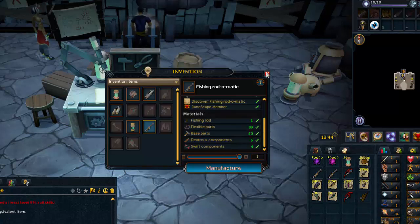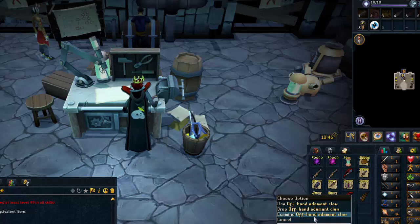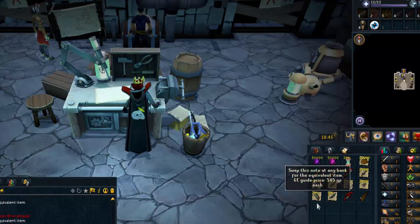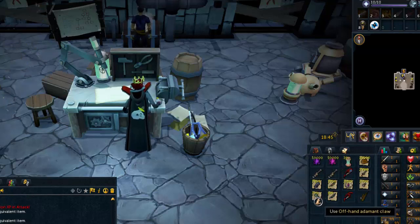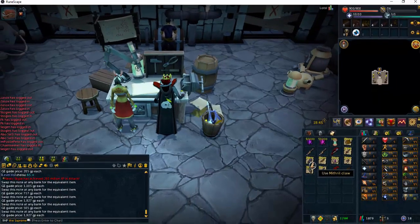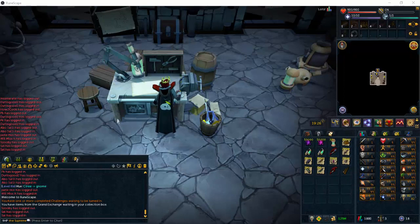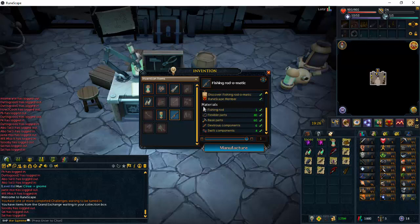For swift components, Mithril claws are preferred. If you have extra money, go for offhand variants as they're cheaper — about 500 GP versus Mithril claws at around 2,000 each. They don't sell instantly, but if you leave buy orders long enough they do come through and it's worth it. There's also a 10% difference between tiers for swift components, so it's a matter of personal budget. Once you have all the parts together, you'll see checkmarks next to all required materials, meaning you have everything needed to manufacture the fishing rod-o-matic.